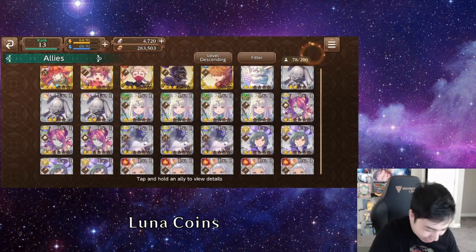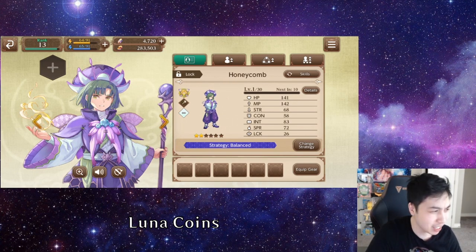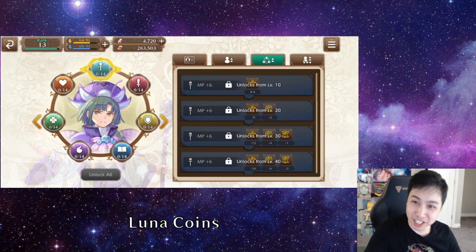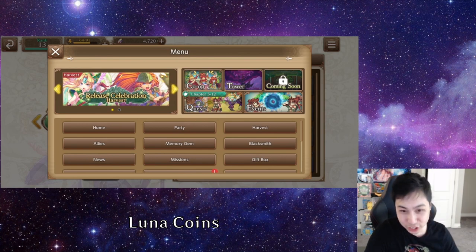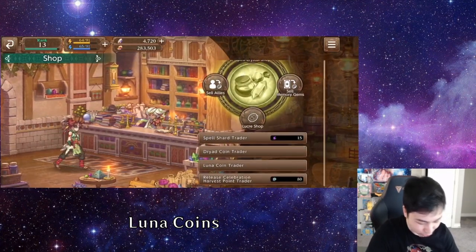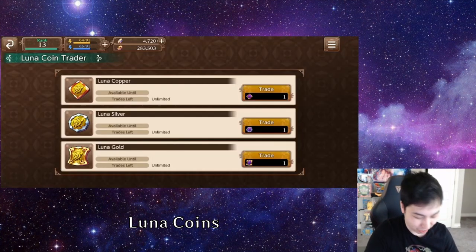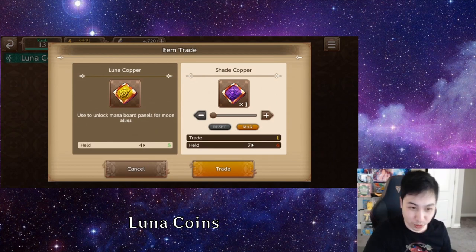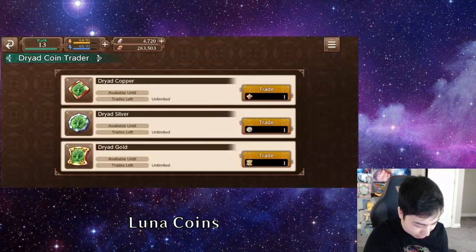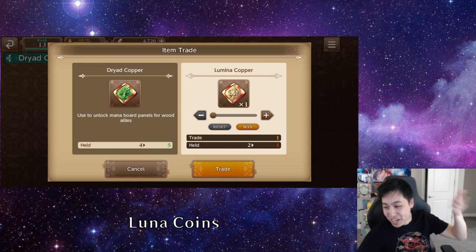Do you not have a healer? You do get a free one — Honeycomb, the grumpy boy, is a healer. But here's the thing: he's a Luna unit and there's no Luna dungeon in the training dungeon list. What you need to do is go to the shop — there is a Luna coin trade and also a Dryad coin trade. There's no Dryad dungeon either. So all you need to do is run the Shade dungeon to get Shade coins, and you can trade those for Luna coins. For Dryad, I believe you use the Lumina dungeon.